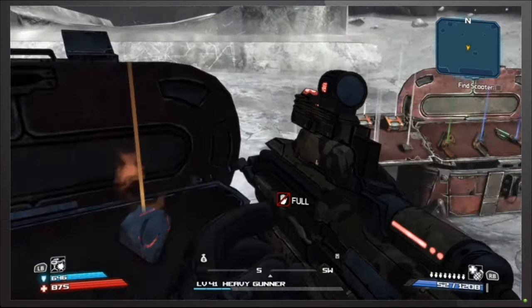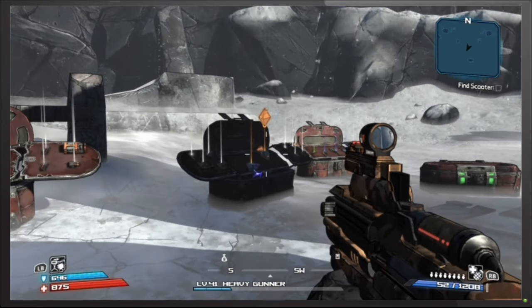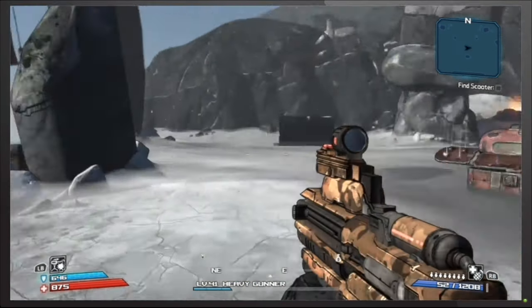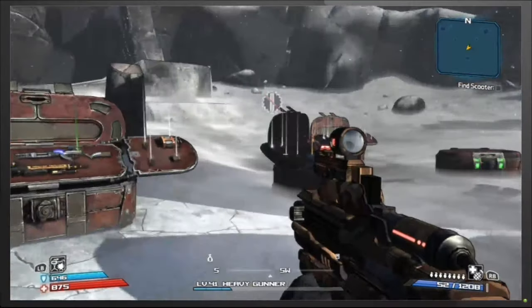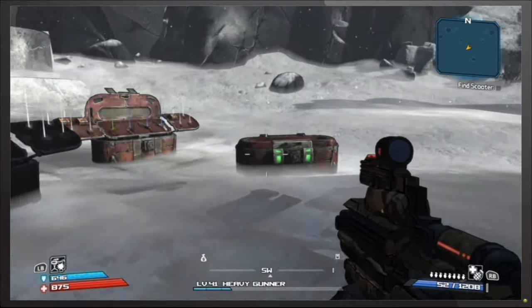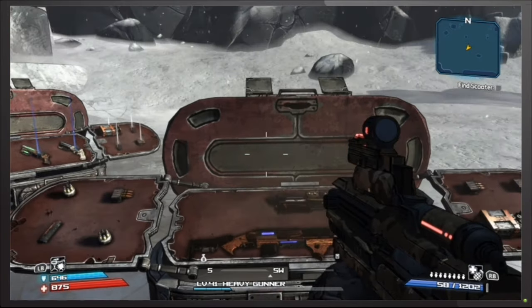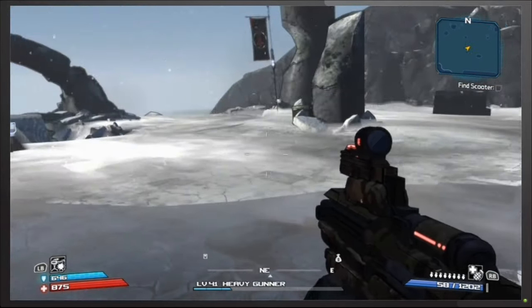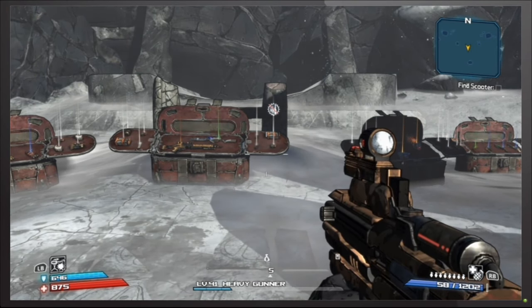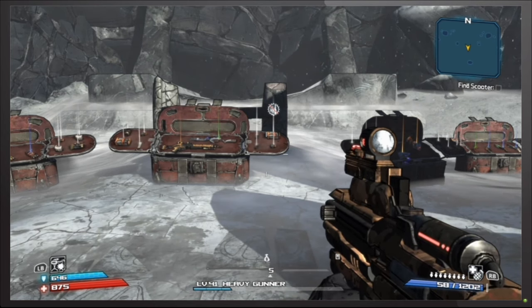Anyway, you just keep farming this — keep backing out of your game and coming back to this map. That chest right here is a guaranteed legendary every time. I don't know how long it will be before Gearbox patches this, or maybe they put it here on purpose since it is the Game of the Year Edition. Anyway, that's all for this video. If you guys enjoyed, click like and share, subscribe if you're new, and tap the bell for post notifications. See you next time!